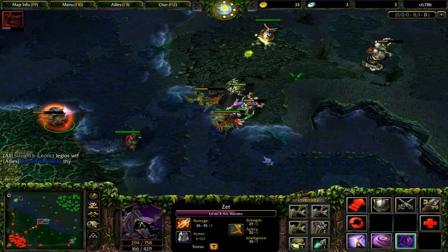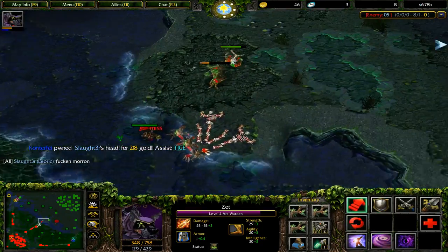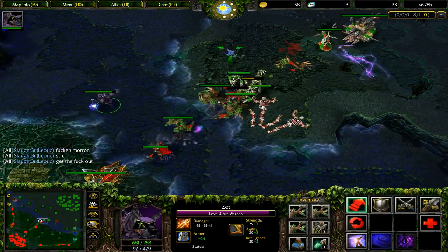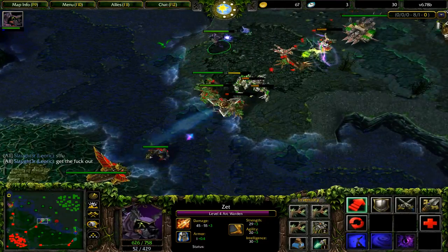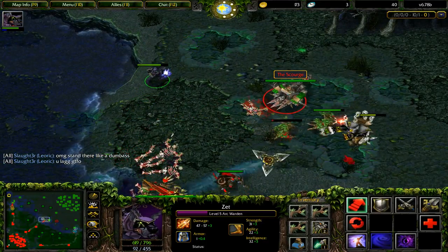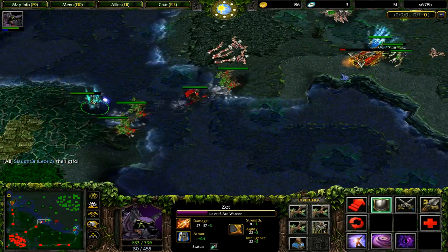I'm actually doing a decent job harassing with Spark Wraith. A player who knows what to do will just dodge every Spark Wraith and maneuver their creep positioning to make it really hard to land one. This guy probably hasn't played against Arc Warden much — he's a very unconventional hero. I've got Spark Wraith maxed, and at max level it does a pretty decent amount of damage — 300 damage every 4 seconds with a 2,000 range is definitely nothing to underestimate.